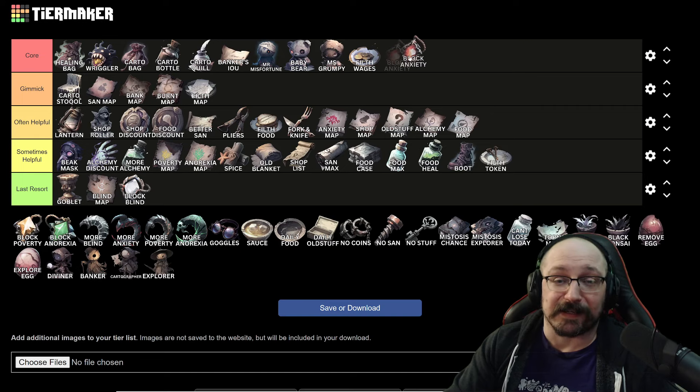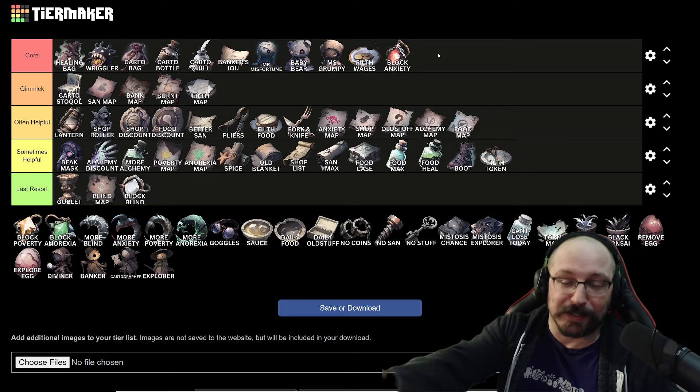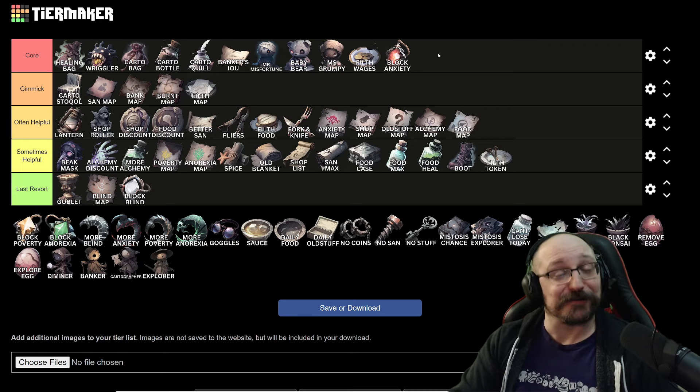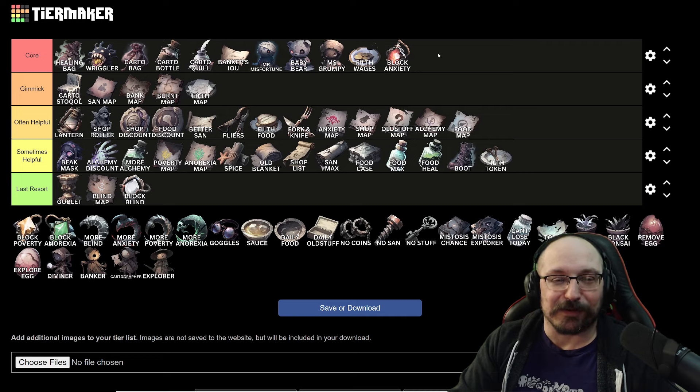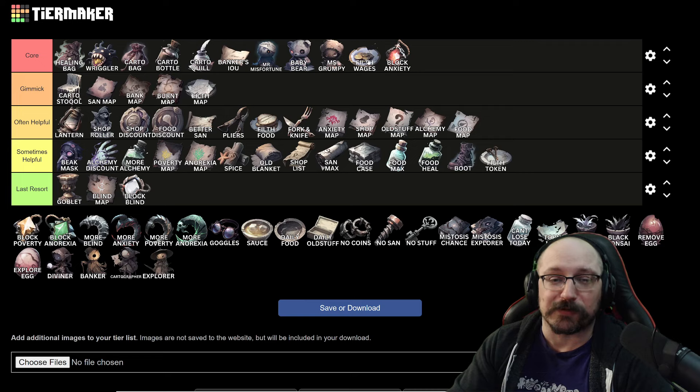Blocking anxiety I think goes very solidly up into the core list, because the one thing that can really end your run — especially like on day 14 or day 15 — is an anxiety blocking your way to the exit. It's going to cost an insane amount to remove; a day 15 anxiety that hasn't been reduced is like 200 sanity to remove. Once it's upgraded, blocking anxiety makes anxiety cost zero — which combined with Mr. Misfortune, Baby Bear, and Filth Wages makes anxiety like a good tile now, which is really good.